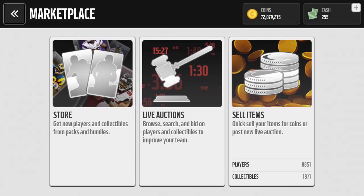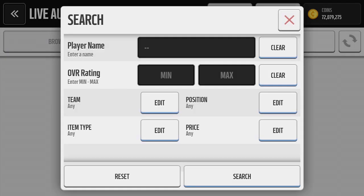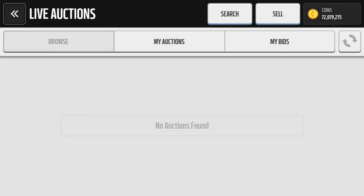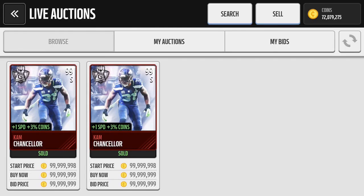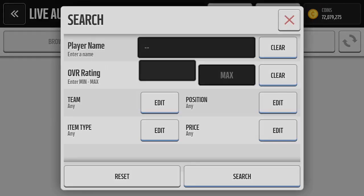There's also a new gauntlet challenge, and there's a Cam Chancellor that you get out of it — 99 overall, gets plus one speed. Let me see if he's on the auction block. There he is, getting bought for 99 million. That's ridiculous.